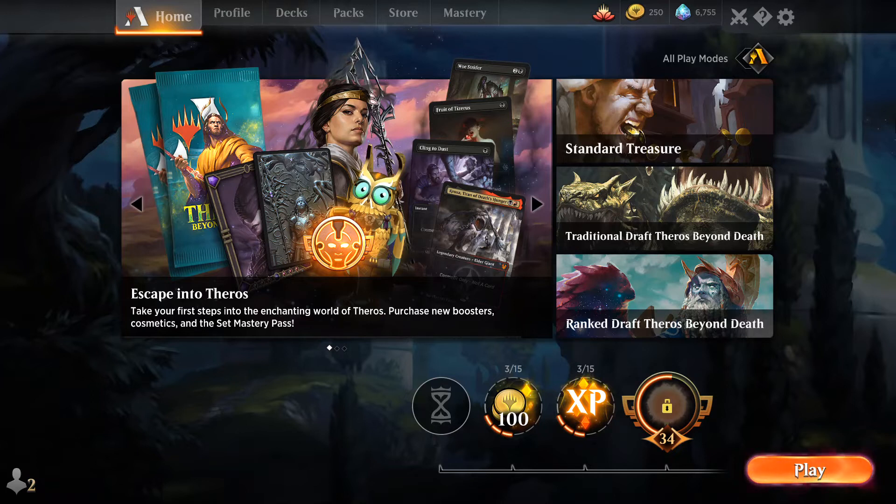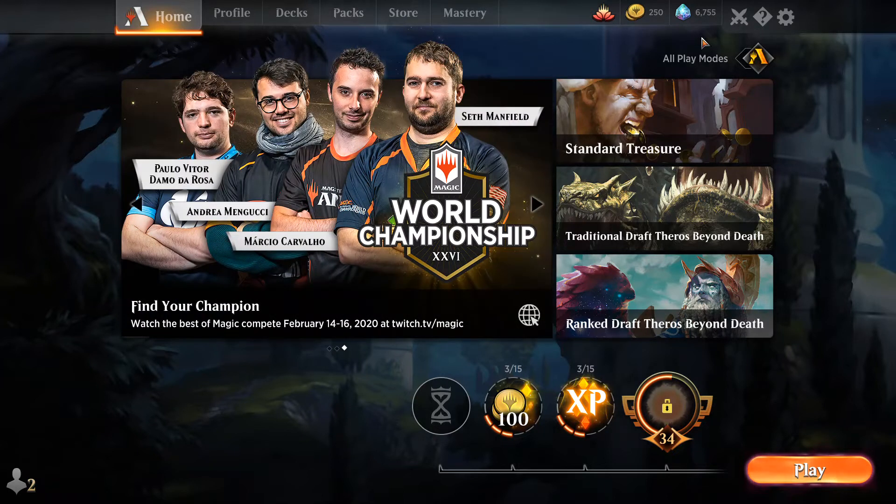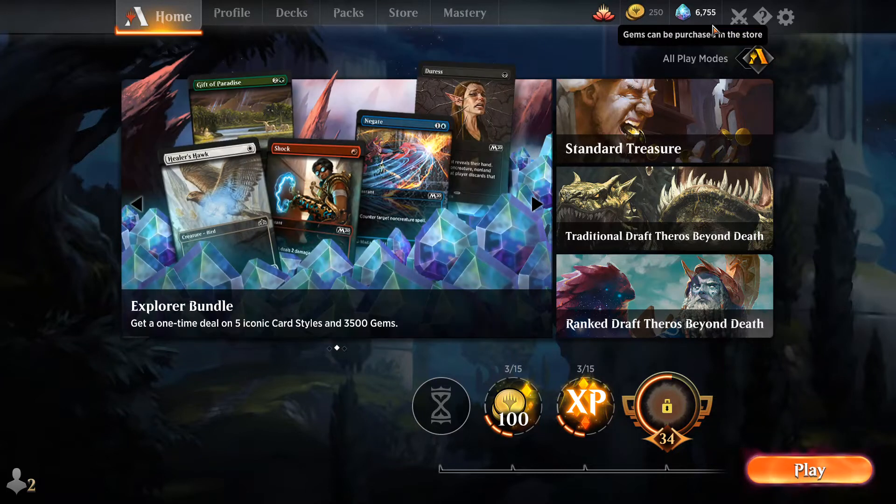Without further ado, let's start with the meat and potatoes of this video. As you probably already know if you play Arena, there are two currencies: gold and gems. Those two can be used for some stuff, but what you have to know is that gems are the primary currency in Arena. With gold, you can buy just a few things, so gold is not worth that much, while gems are basically your reference point. If you have gems, you can buy whatever you want on Arena. The end goal is to have more gems and fewer gold.